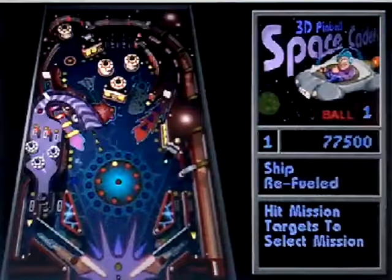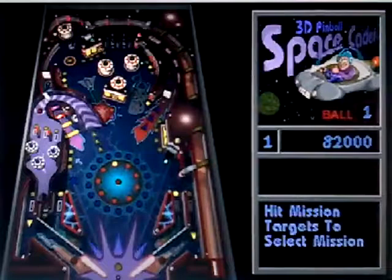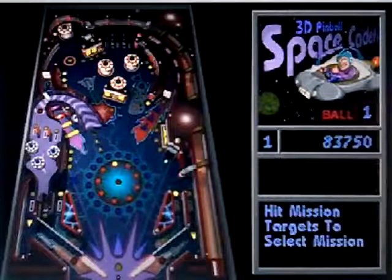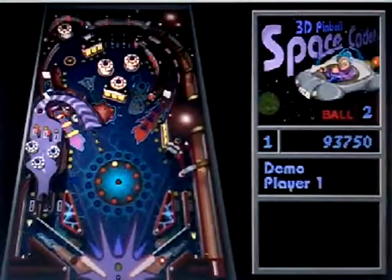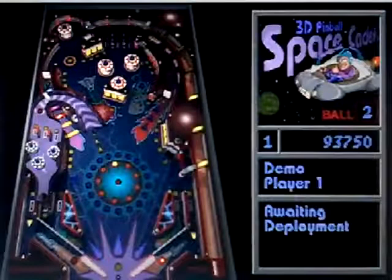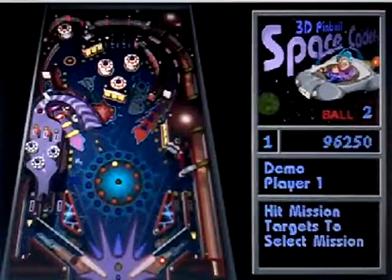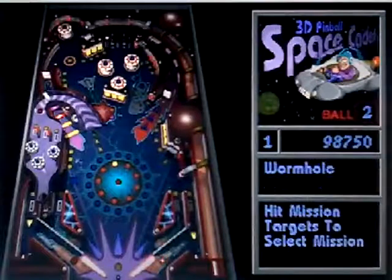There's a hit mission targets to select mission on it. This is ball 2, folks. Are you kidding me? God. What are you going to do? There's a shot to the wormhole on it.